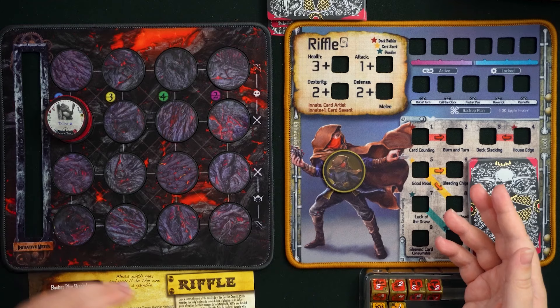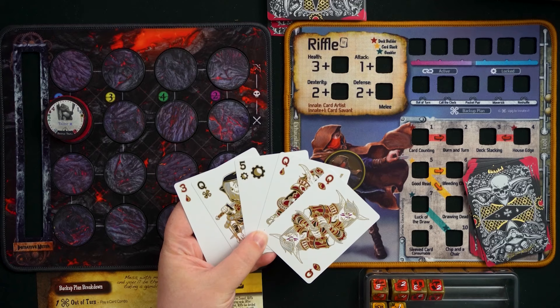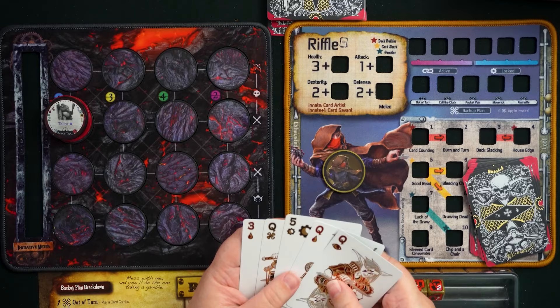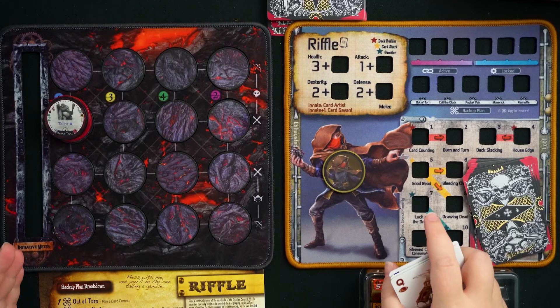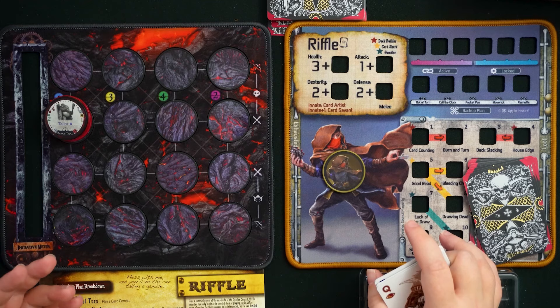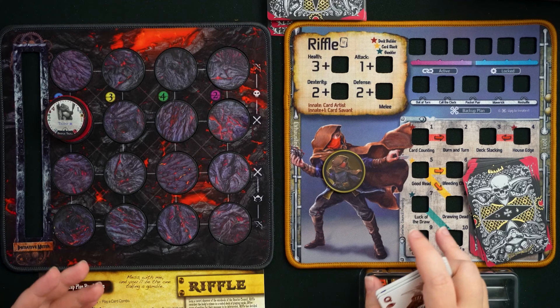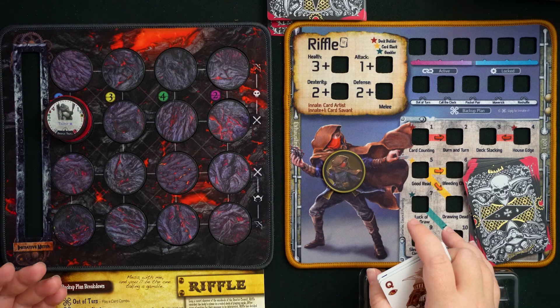At the start of Riffle's turn, Riffle is always allowed to play one card combo from their hand to gain various effects. You set up your deck and draw five cards for a full hand size. Riffle doesn't draw cards during their turn unless they play a specific die skill that allows drawing, or they can redraw up to five at the end of Riffle's turn.